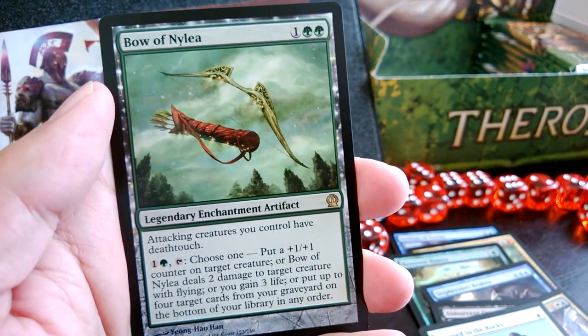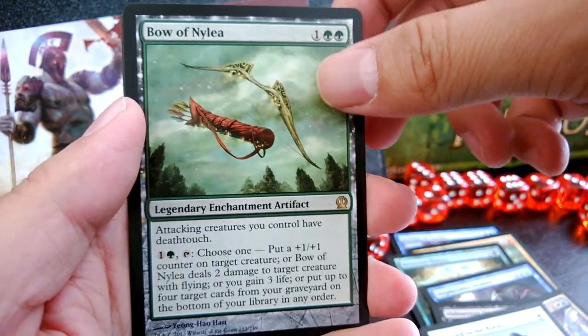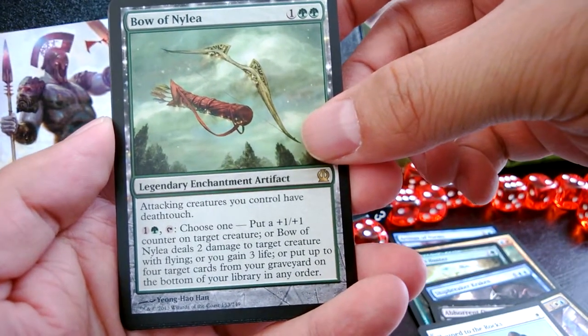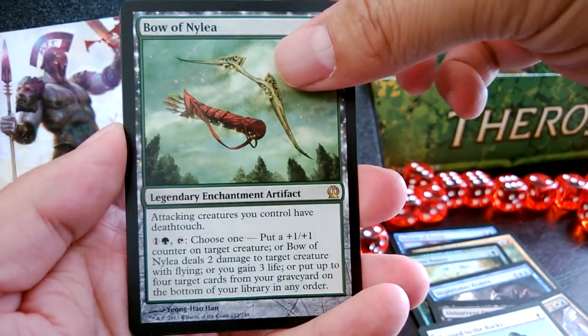And our rare is Bow of Nylea. I've seen this used against me at the pre-release — I was confused, it has four abilities plus the deathtouch thing which is actually very awesome. Unfortunately my opponent didn't really get to use it too much because I destroyed it.